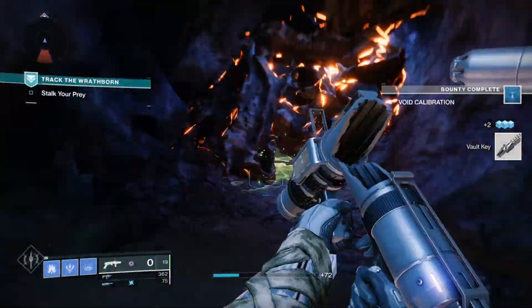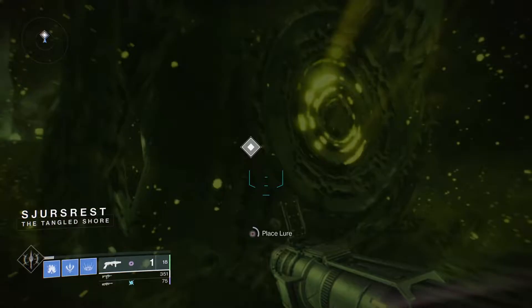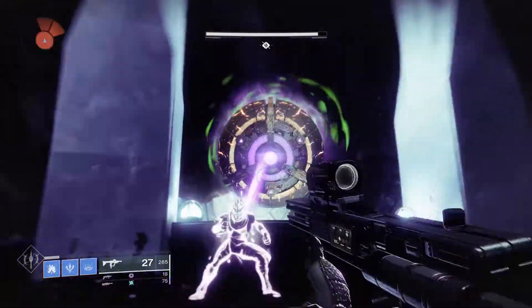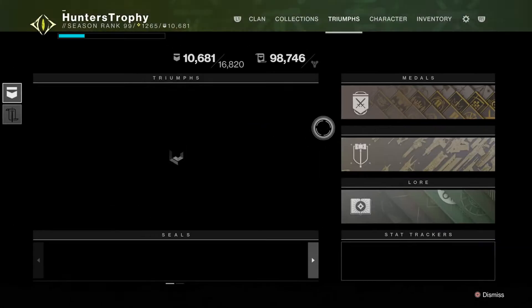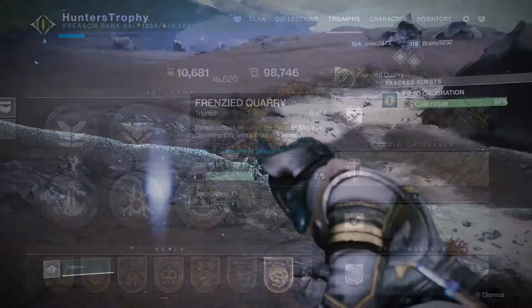As soon as the Wrathborn Hunt is loaded up, you're going to play through it as you normally would and go towards when you need to put down the Cryptoglyph. Once you're about to kill the boss — and once you kill the boss with a seasonal weapon, I cannot stress this enough — you want to actually abandon the activity and then go back into it. Doing this, you'll be able to farm the Servitor as many times as you want to get that Triumph done.